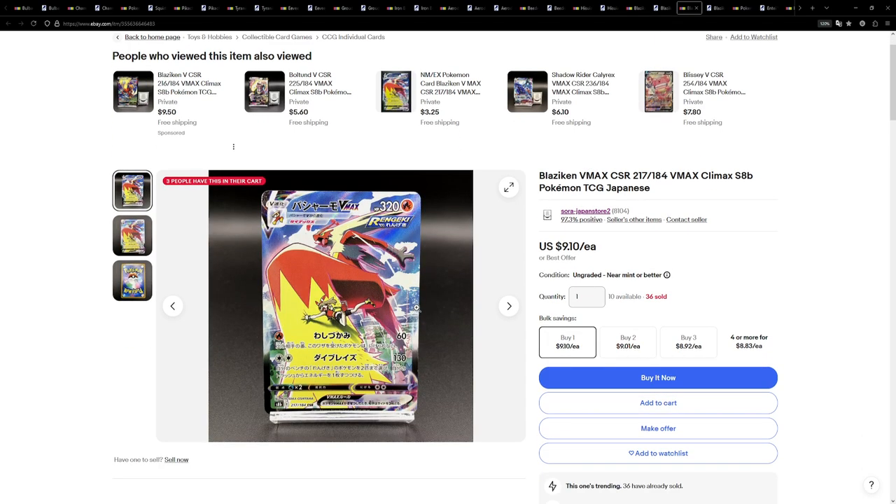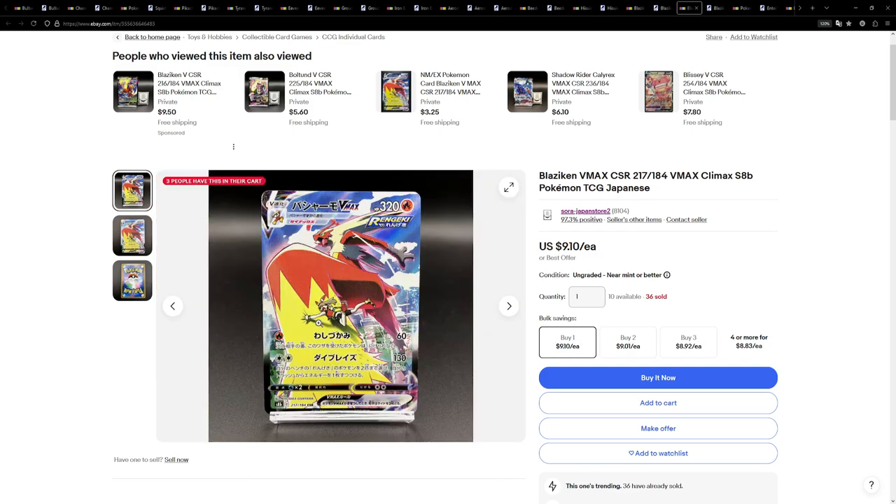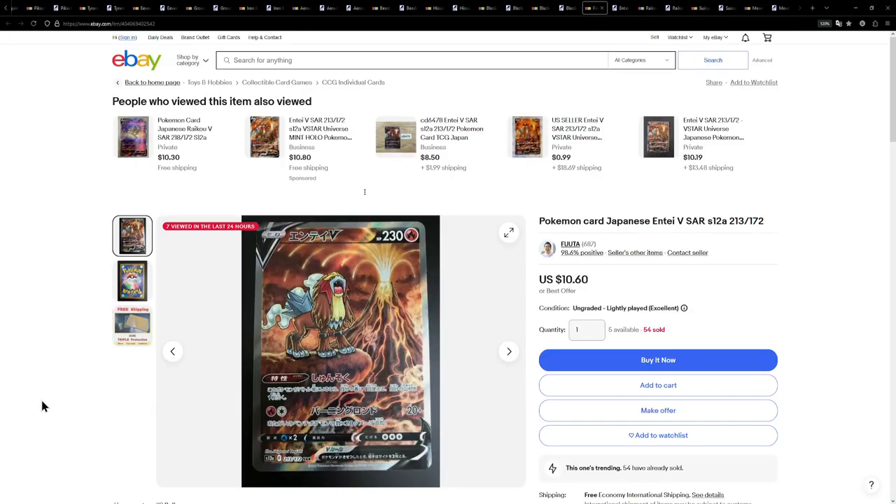This is the second card from VMAX Climax — it's just the Blaziken VMAX. This one being even cheaper than the V for just over $9. I just love this illustration. I love how Mei is like holding on for dear life to Blaziken's leg right here — this is great stuff. Although on the European side, this one is a bit cheaper at €7 or €8. Really, really great stuff.